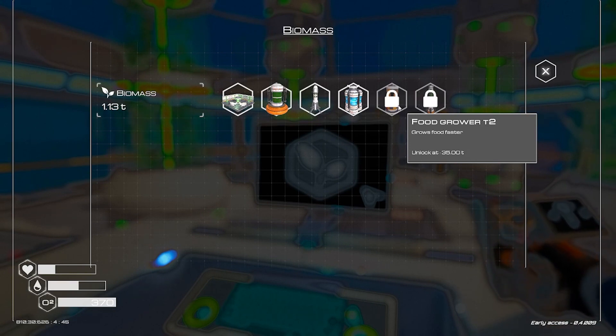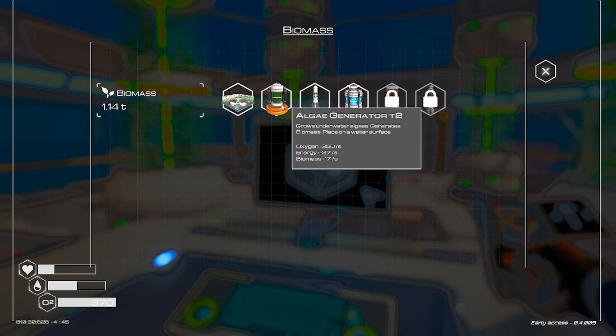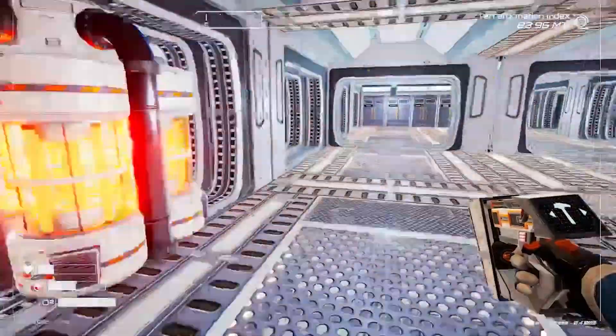I'm at 1.13 T, so maybe a little more time. The flower spreaders give 325 oxygen - that's awesome. But the algae generators give 350. So it's like, why wouldn't I just do an algae generator and fill the lake over there with algae? I mean, that's legit.